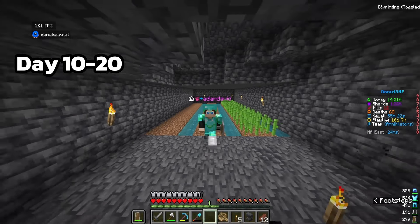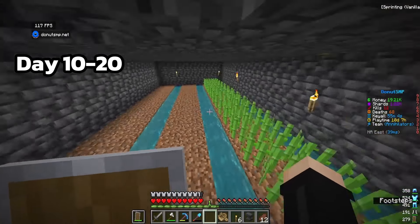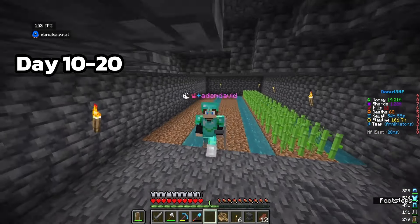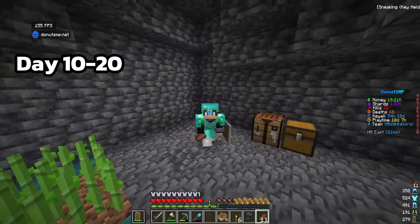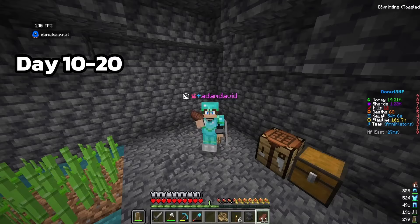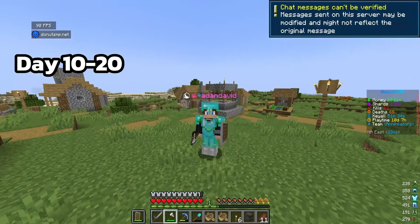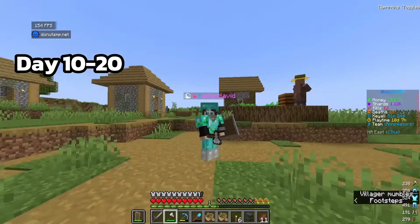We finished digging out the base. What we have is a temporary sugar cane farm - once we expand it we can use the sugar cane for auto sugar cane farms, which we're gonna make in the video. While grinding sugar cane we're also getting shards we can use for money-making methods later on.